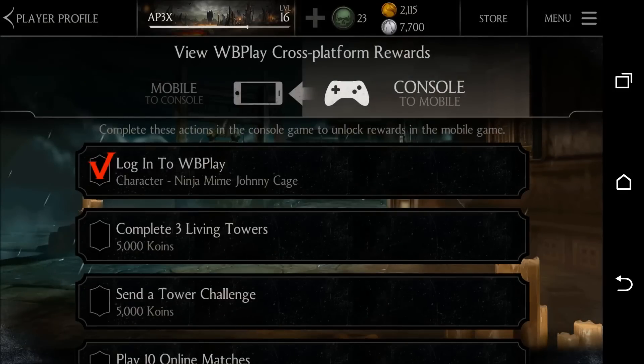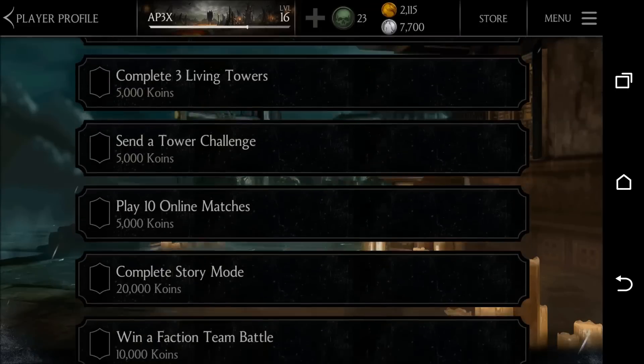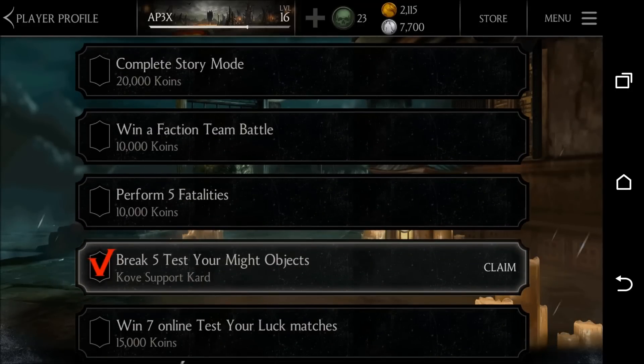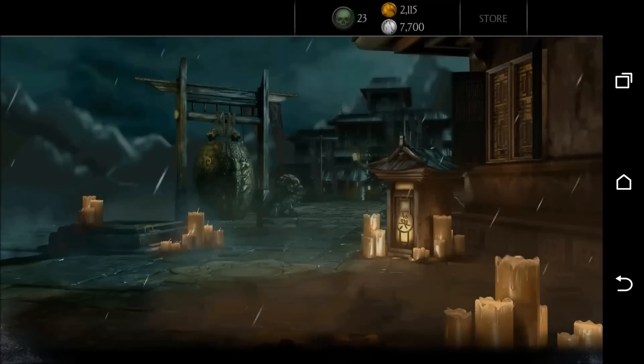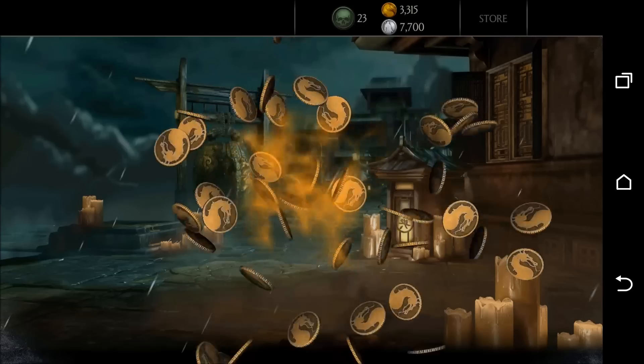Make sure this is set to Console to Mobile instead of Mobile to Console. As you can see here, make sure it is on Console to Mobile. Then scroll down after you have done the five Test Your Might objectives and you will see right here that you get a support card. Basically this will combine four of them together first, and then it will say you've already maxed out the fusion — and basically it says would you like to sell this for 1200 coins. You just keep selling it over and over again. You have to click the little check mark or it will not work, and as you see here: sell, 1200.